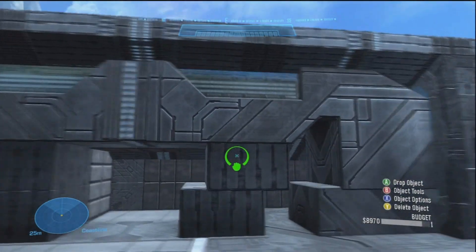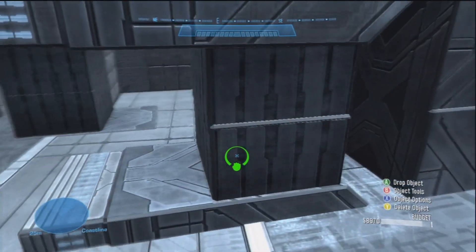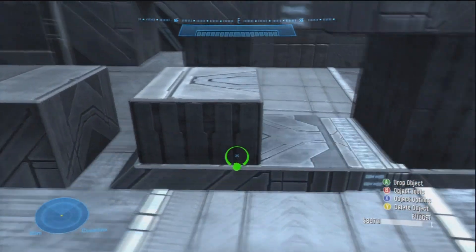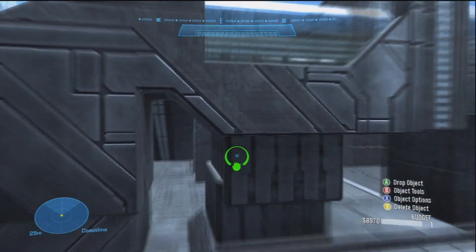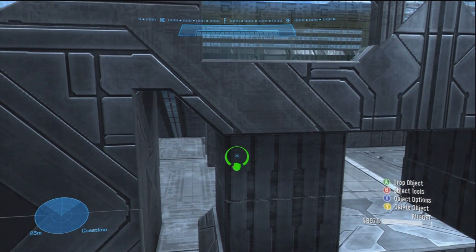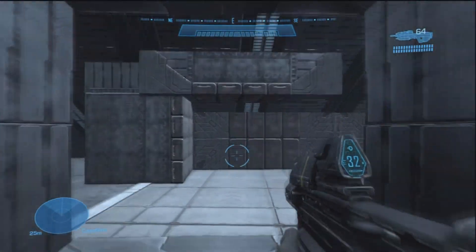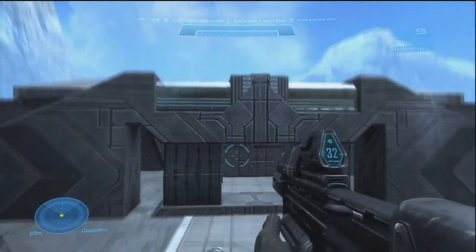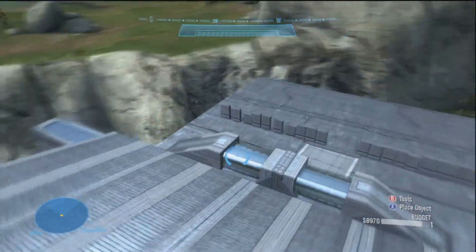What you want to do with the struts is take them so they come up like this. Then grab two on the other side and put them together so the silver part, right before it gets to the color-coded part, is touching. Then you'll have this pretty fair-sized hole that you cannot go through. Maybe this could be in the ground or something like that — it's up to you. You can incorporate this however you like. There's a lot of freedom in it, so it's pretty cool.